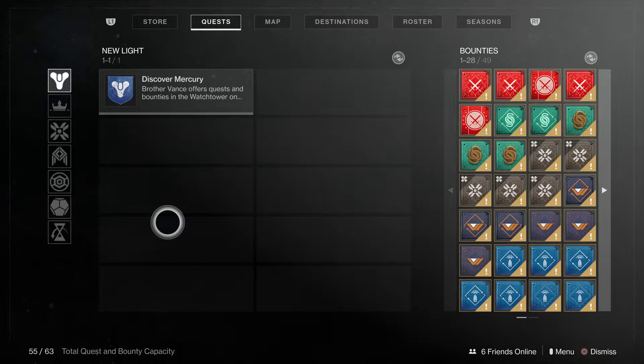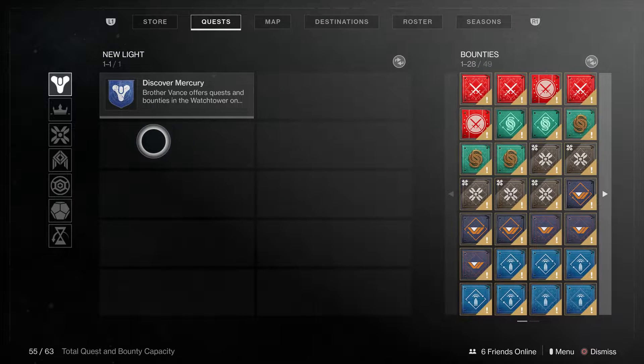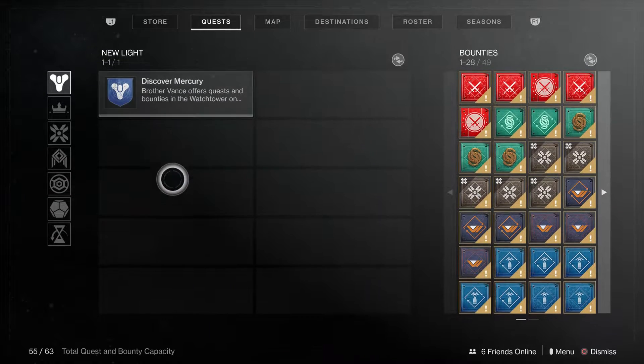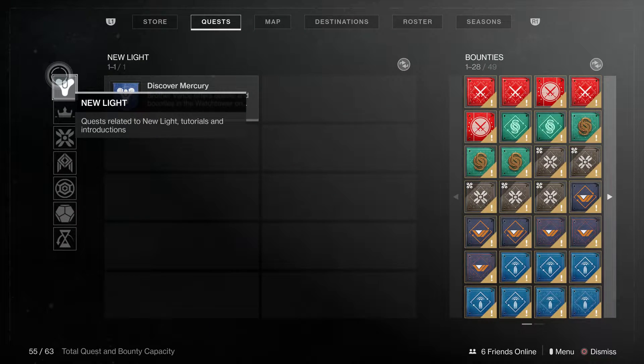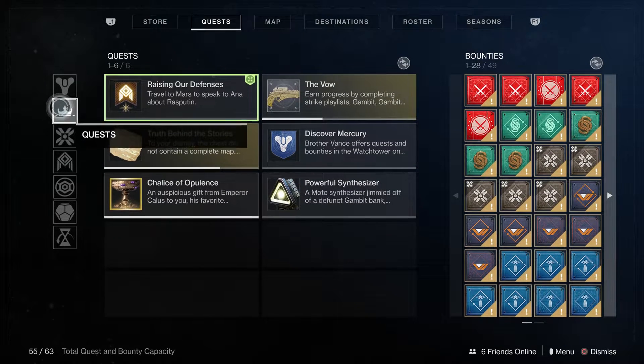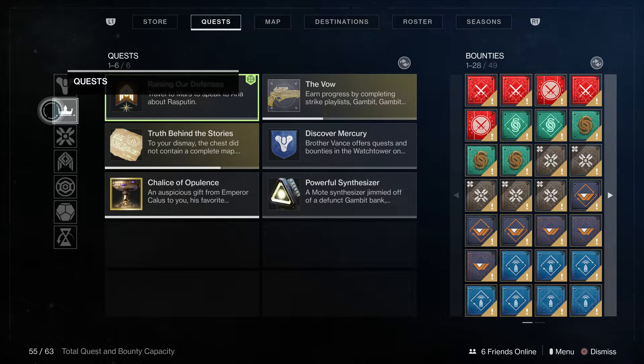Once you get to quests you'll see that things have changed quite drastically. This is showing that I don't have any quests besides one for new light. What they did was they created different tabs for each type of thing. If you want to see all of your quests you simply go down to the second option here, which is quests — overall quests.